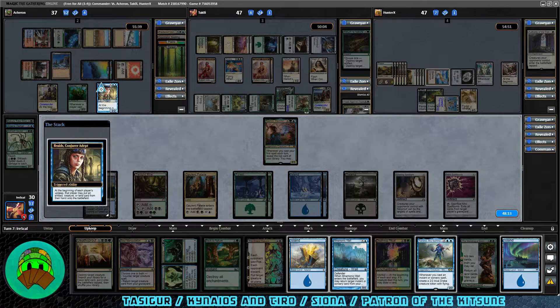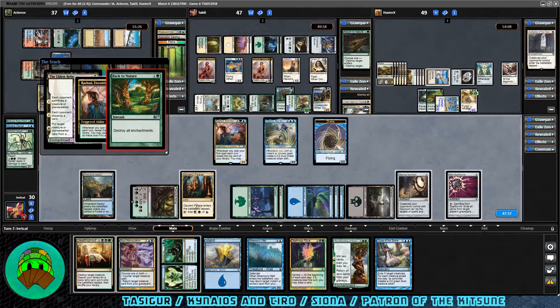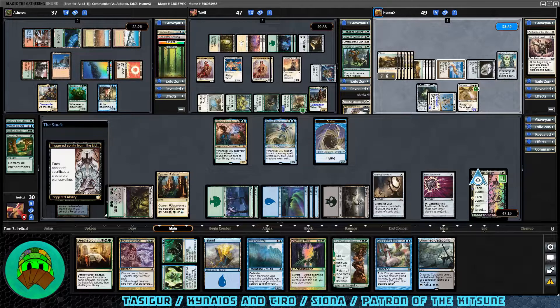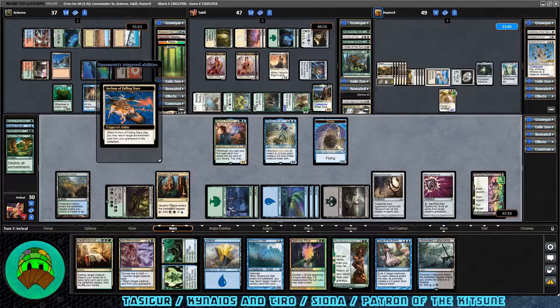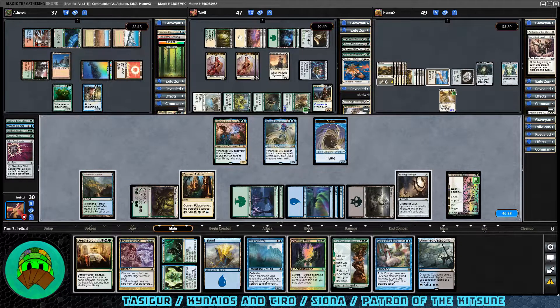Comes our turn — Braids triggers, let's put down Tauron. Then the Eldest Reborn comes down with multiple triggers. Before they resolve, I want to play Back to Nature so we don't destroy the Eldest Reborn but do destroy all other enchantments. Rashmi triggers — we get Drowned Catacomb. The Eldest Reborn enters and triggers: each opponent sacrifices a creature. Kenrith gets sacrificed, Patron of Orochi gets sacrificed, Archon of Falling Stars gets sacrificed. We respond with Nihil Spellbomb. Archon's trigger will have no legal targets. Let's pass it off — we'll discard the Island and Death Reap Ritual.